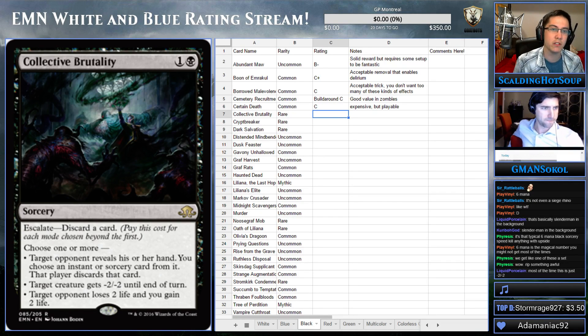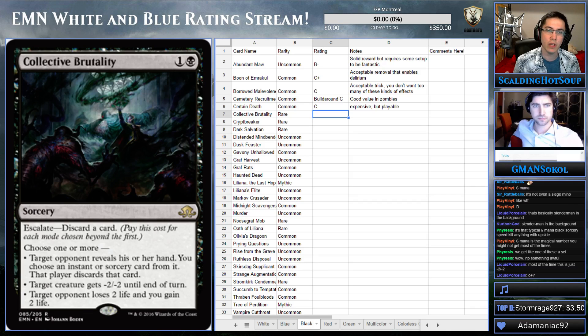In any case, the first mode is target creature gets minus two, minus two — that's probably the most common. You can also discard your opponent's hand, kind of, with instants and sorceries only, so it doesn't hit planeswalkers or artifacts or enchantments, but it hits most things. Or you could drain your opponent for two. This card seems top-notch. I think it's probably a B.